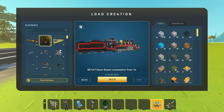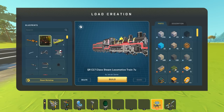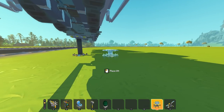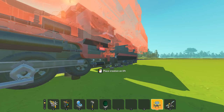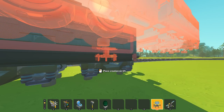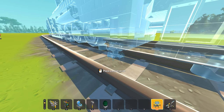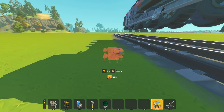The next thing I want to look at is this QRC17 class steam locomotive by Joe Train Gamer. Apparently this has a working piston system on the side to actually power the thing. I don't know — oh god, that is laggy. Oh boy. It looks like it's got guide wheels to go on a track. Let's see if we can do that — it is extremely laggy. I'm going to drop the physics down just a bit.